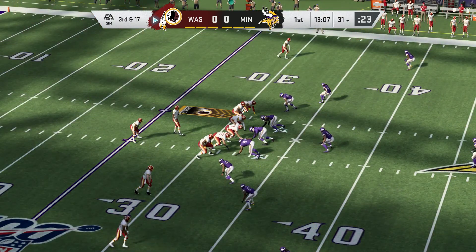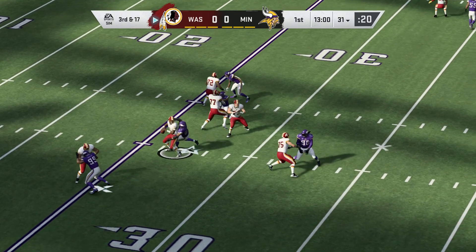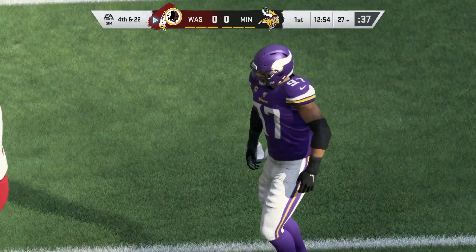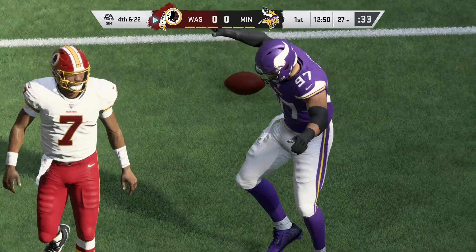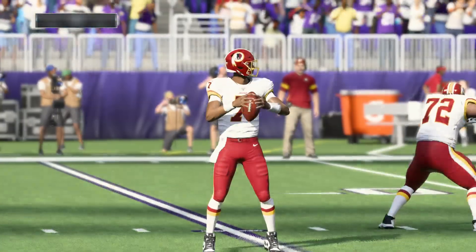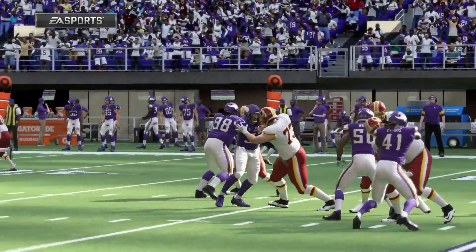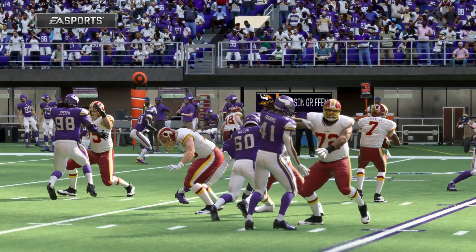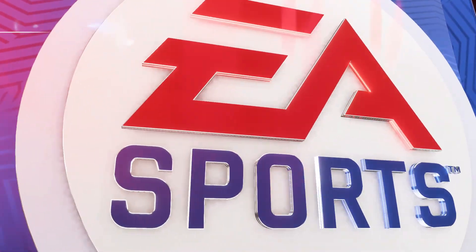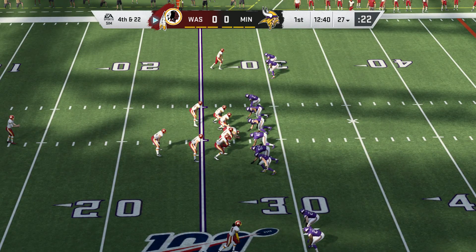An extra defender in the secondary for the Vikings on third down. Haskins, third and long — and he's going to go down again. Everson Griffin providing a little deja vu. Back-to-back sacks, and now they're staring at a fourth and long. They went with a nickel, throwing in an extra defensive back. Coverage was very good — exactly as you'd expect on a passing down. The coverage was excellent and allowed one of their linemen to get to the quarterback. On fourth down, the Redskins will call on Tressway to punt it away.